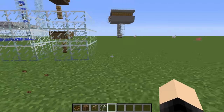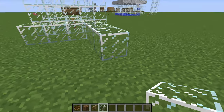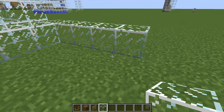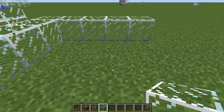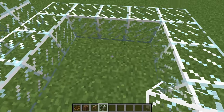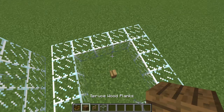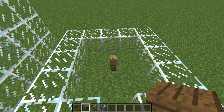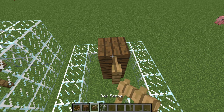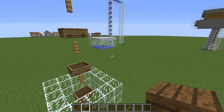It's a really simple design to build. All you need is a three by three area around it, because the boats take up that area. Then what you want to do is put a fence, two pieces of wood, and a fence, two pieces of wood — alternating like that.